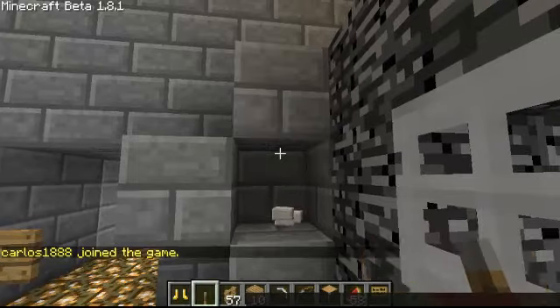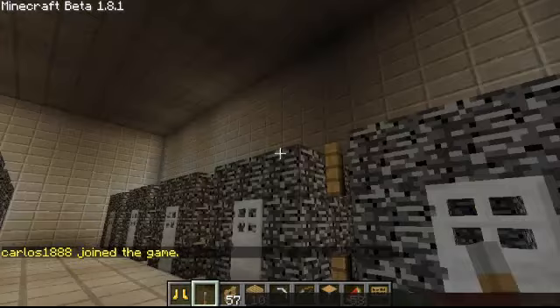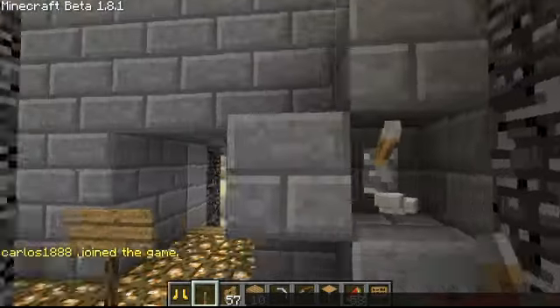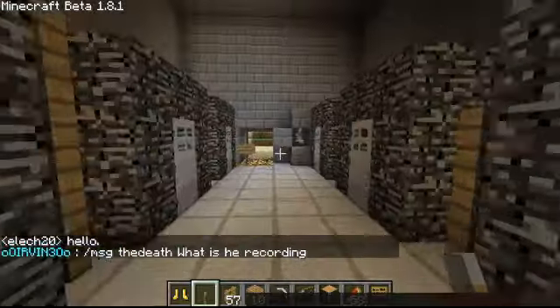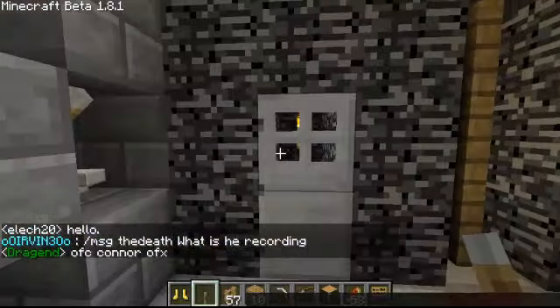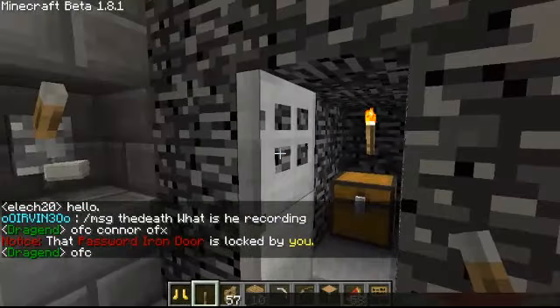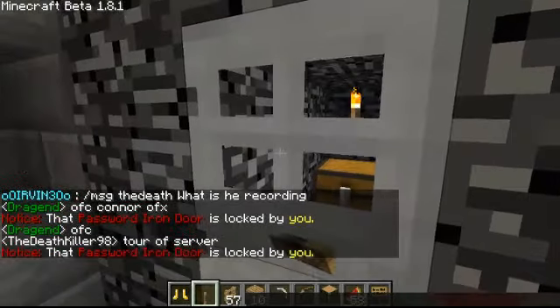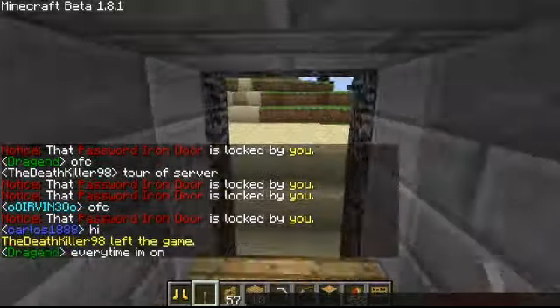I just realised I had Creative Mode on. You can also turn off the lights. These here are kind of safe things that you can buy in the game, which are relatively cheap due to the economy. You can also password protect iron doors — any door actually. And your chests are automatically locked with our plugin system.